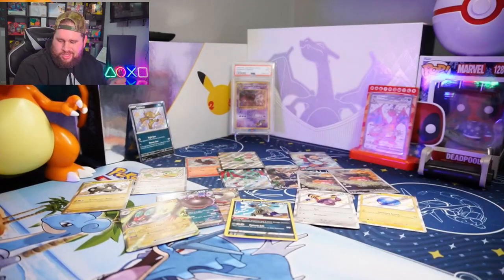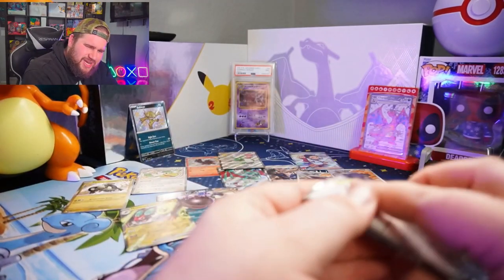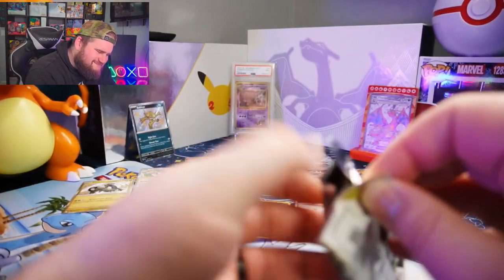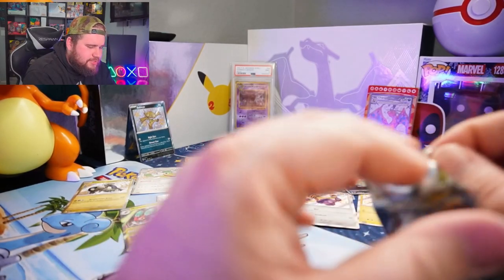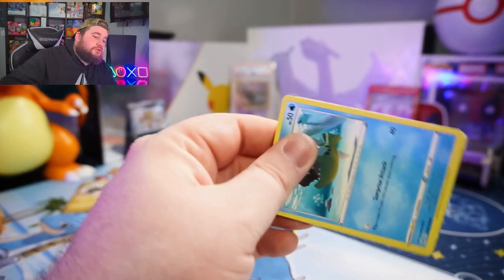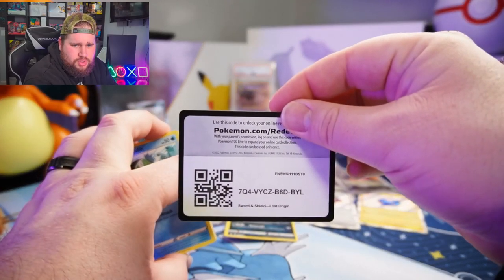And non-holo Collinrath. Is Radiant Alakazam in this set? I think he is. I dig the Radiant cards — I think they're gone now, I don't think they're gonna be in Scarlet and Violet. Code card.